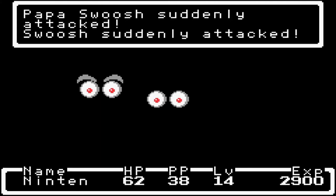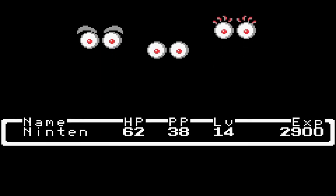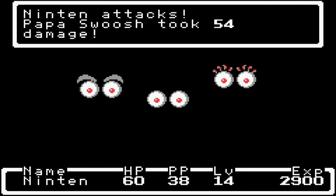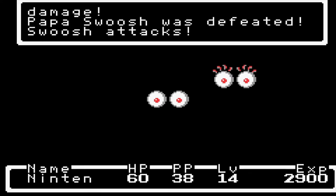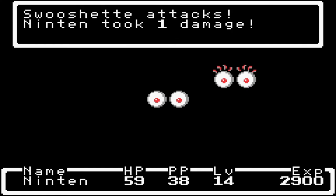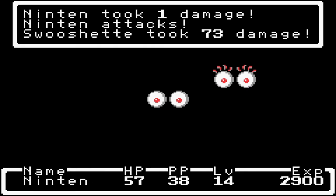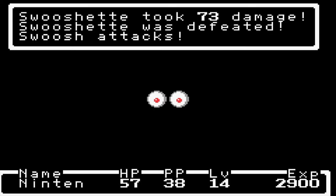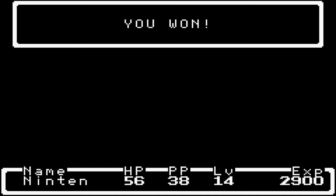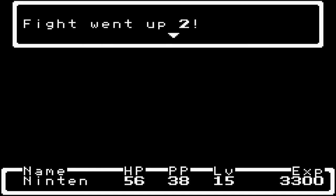And this is pretty dangerous here — this is the family of Swooshes. Papa Swoosh raises his attack, and Swooshette can just combo attack you into oblivion. Normal Swoosh isn't that bad. We're going to go ahead and get rid of the parents — that's Papa Swoosh and Swooshette. Swoosh attacks one more time and we got a Smash Attack. We're leveling up a lot.